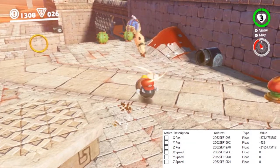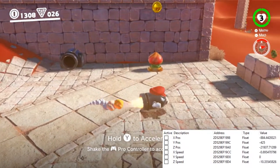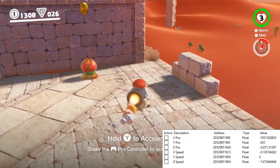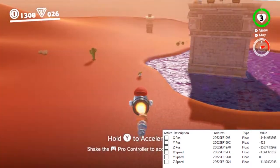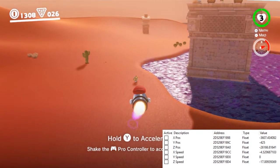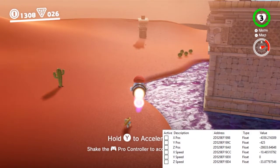Bullet Bills can go up to around 12 speed without acceleration, and around 36 with acceleration. These numbers don't appear to be hard limits like with the Goomba and Frog. In the testing I've done, it seems like Bullet Bills accelerate up to this figure, but can increase beyond it a little bit with time.